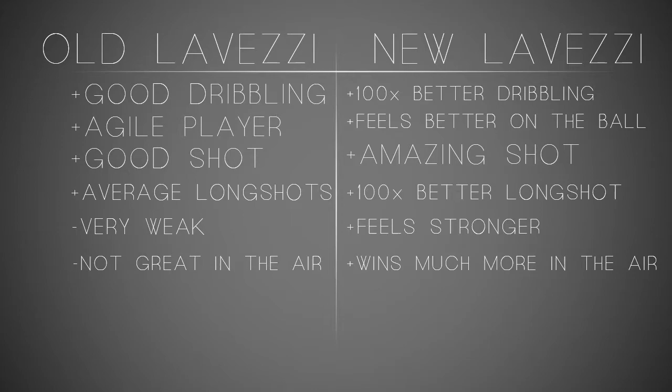His agility is at 99, he feels better on the ball, amazing dribbler, gets in between defenders easily. He has an amazing shot on this card — a shot from quite far out is bound to at least go on target with some pace. He also feels actually stronger on this card, even though his strength attribute hasn't changed. He can tussle with defenders, win the challenge, and he wins many more headers too — I scored a few headers with him.